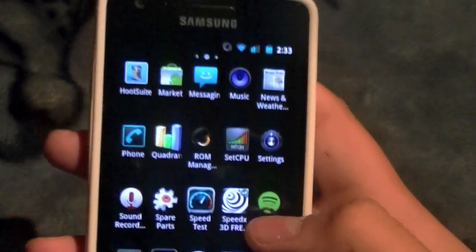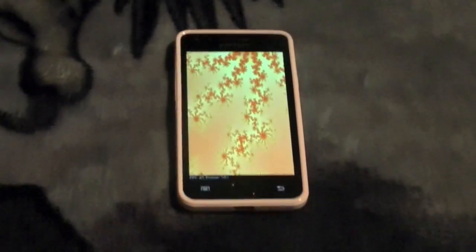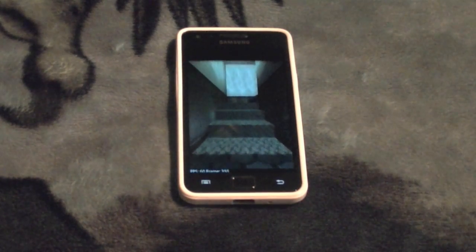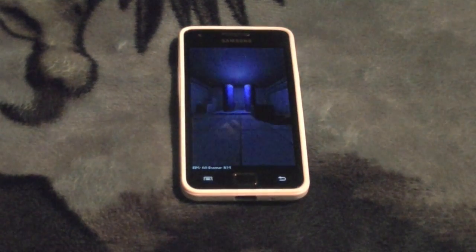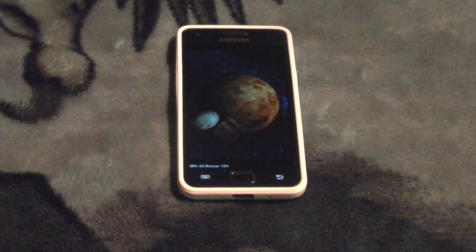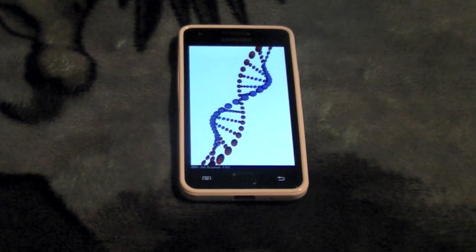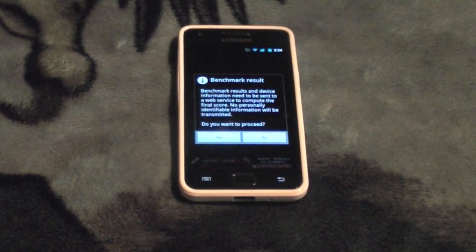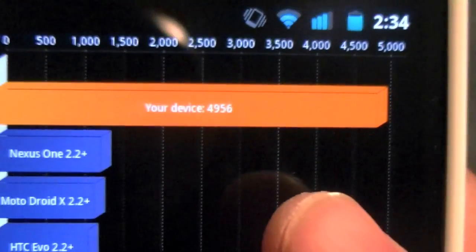Set to 1600 performance mode. I'm going to go get my BlackBerry because I took a picture of a previous score. While that's running, let me get my BlackBerry. The result came in at 49.56 seconds.